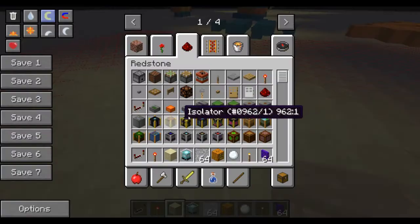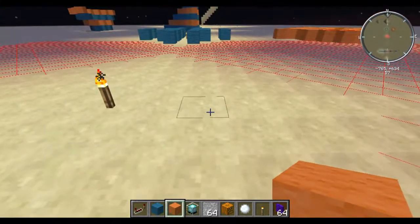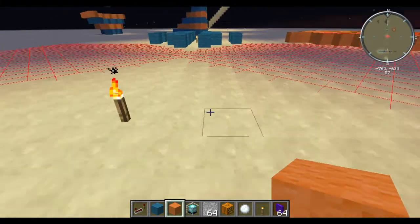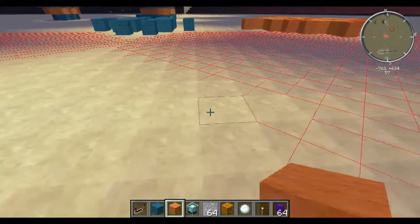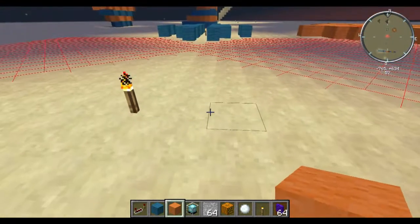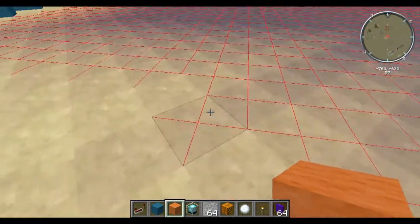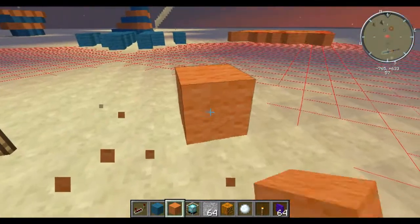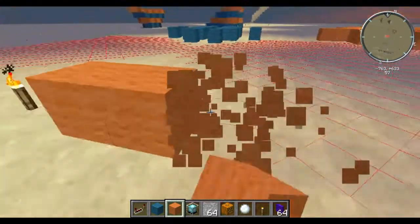Now we're going to get into some more practical uses of light and how all this stuff works. We're going to get into how blocks around torches and different light sources affect the light that comes off of them. First off, if you place any blocks in these kind of straightaways off the light — there, there, there, and there — then the light levels on that straightaway will go down by two. There will be two more spots where mobs will be able to spawn. So that will affect the light levels if you place blocks there.